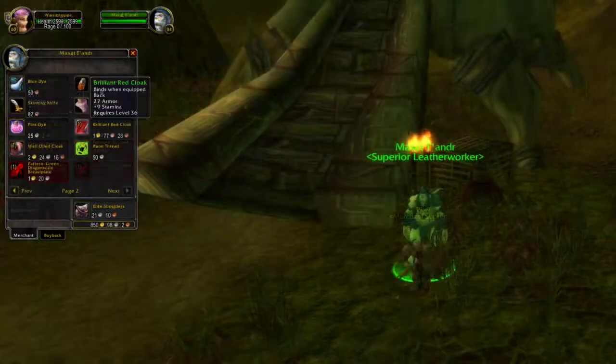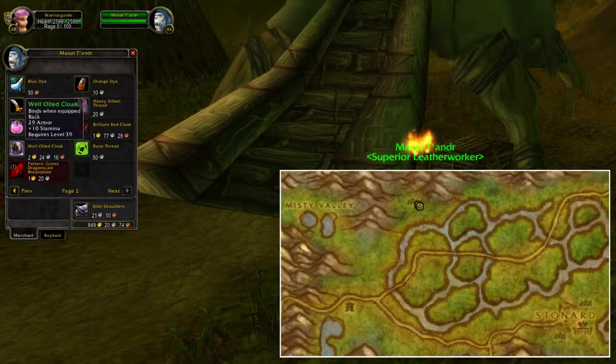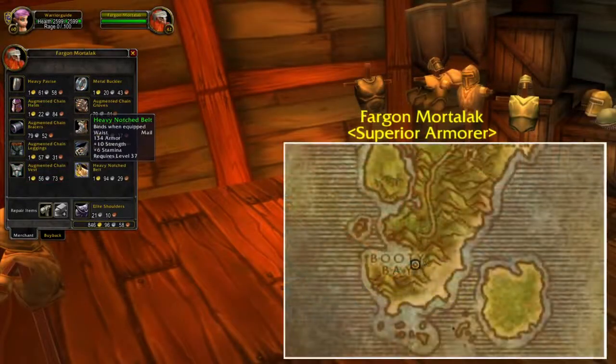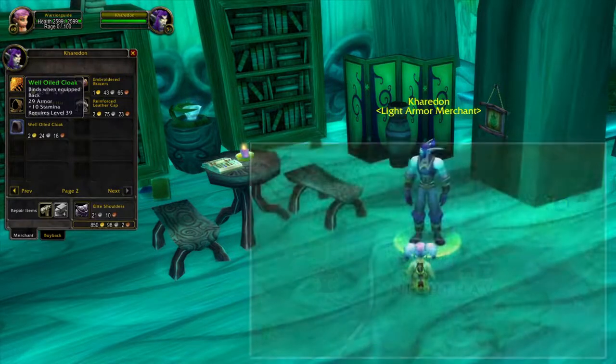If you go back to Hillsbrad Foothills, you can also find these two NPCs. The goblin is selling some cloth belts and offhands, and these two NPCs walk between three marked points in the red area. When you reach level 36 or 39, you can head to Swamp of Sorrows and buy two different cloaks that both provide a lot of stamina. When you get to level 37, you can also go to Booty Bay in Stranglethorn Vale and buy a mail belt. The last neutral vendor is located in Moonglade, where you can buy a level 39 cloak with 10 stamina.